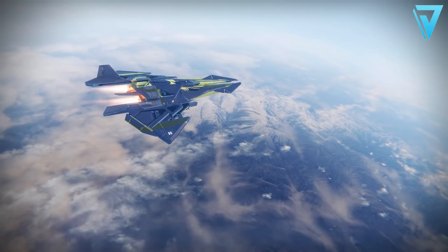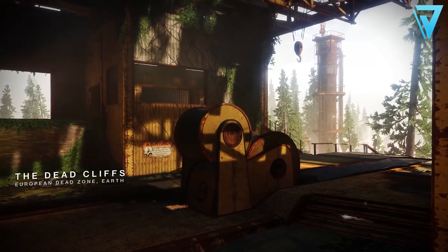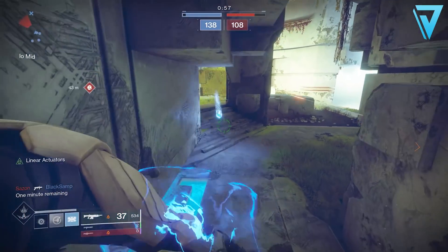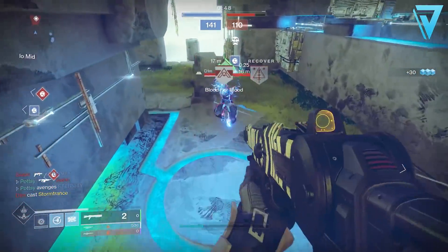With your Trials bounties in hand and your passage in your inventory, it's time to jump into the map. This week the map is the Dead Cliffs — we return to the European Dead Zone. It's one of the smaller PvP maps on offer, but one where we'll see sniper rifles taking the forefront of most engagements. If you can get an early pick, you'll be in a good position to push the enemy team from pretty much anywhere. The main capture zone can be found between A and B on the platform. Massive shout out to Crucible Playbook for the call-out map — a link to the Reddit post is in the video description below.